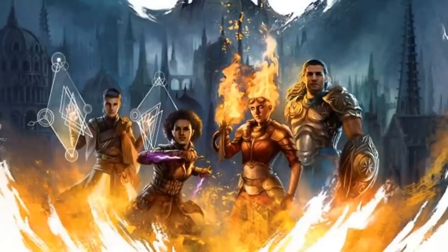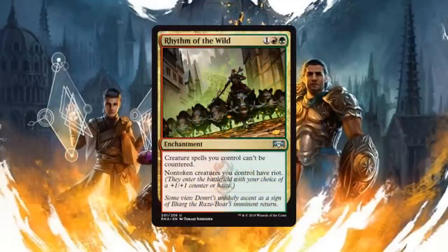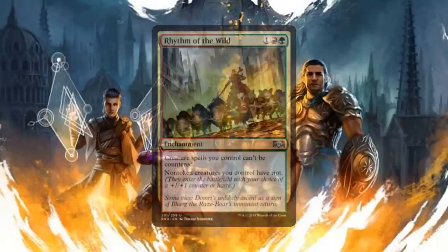Normally we don't do multi-colored spells because you're either in those colors or you're not, but we felt a couple in this set were strong enough to get a mention. Once again in no particular order, starting with Rhythm of the Wild — an enchantment for one generic, one red, and one green mana. Creature spells you control cannot be countered and non-token creatures you control have riot. This card is busted — I cannot believe it's a common. The fact your creature spells can't be countered is nice, but all your creatures either getting a +1/+1 counter or haste is just gross. This card is broken and if I get it I'm going to jam it.